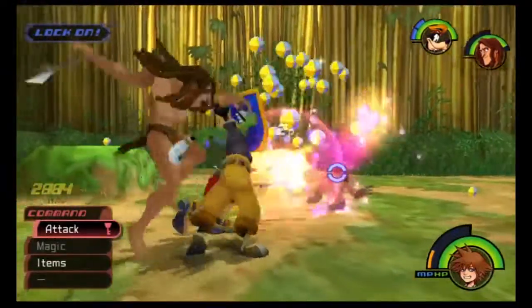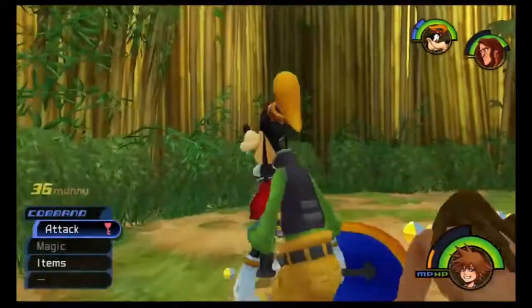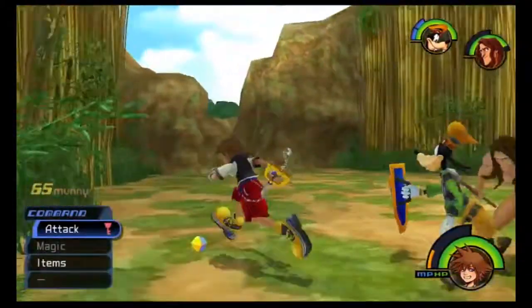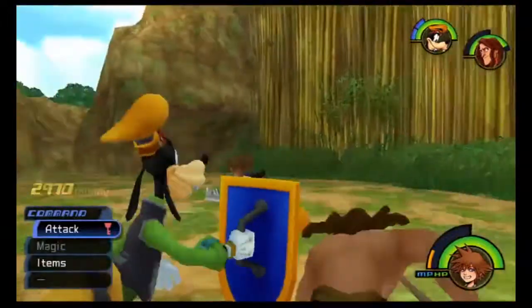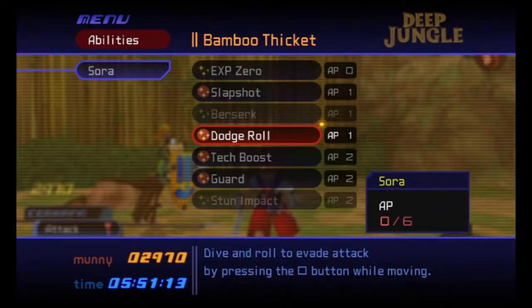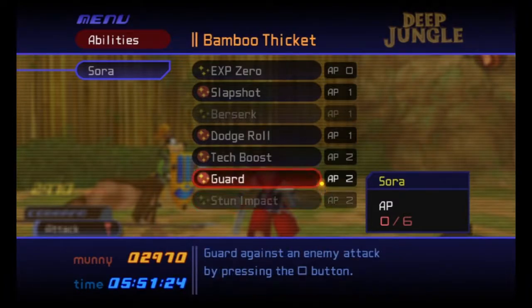Oh, I think you should have Goofy. I don't know if the banana peel does any damage, but that's good. We got Stun Impact — it's level two. Let's see what it does. It's like a red circle kind of thing, isn't it? I think so. We don't need it for now.